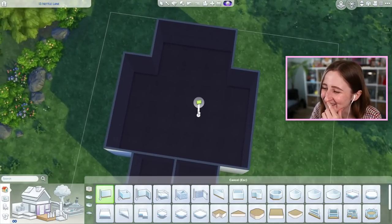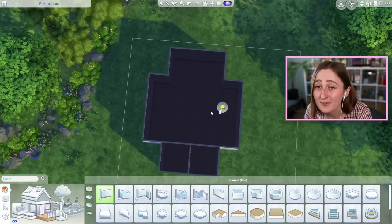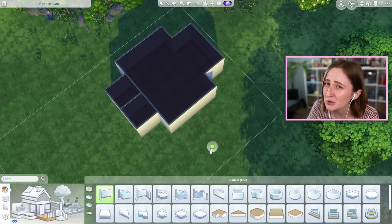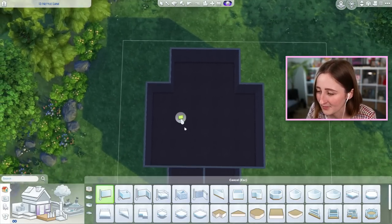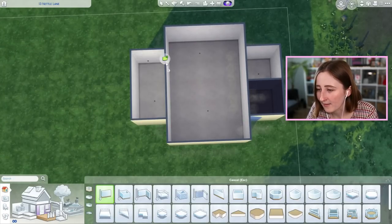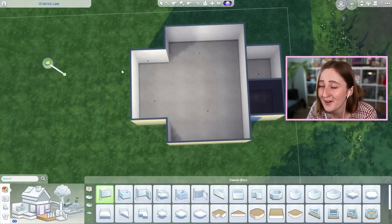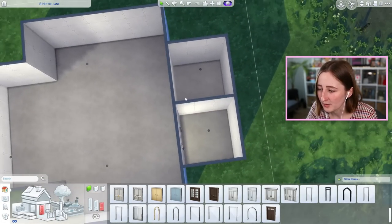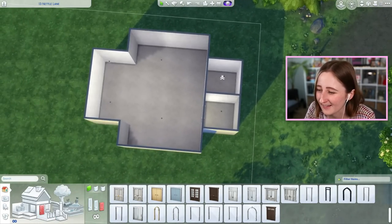This is a little bit small, isn't it? I'm gonna put the bathrooms on this side because then we can have windows with a view of the farm, and I might even just have one bathroom over here. Maybe there'll be an archway into it and then there'll just be a door or something - something like that.